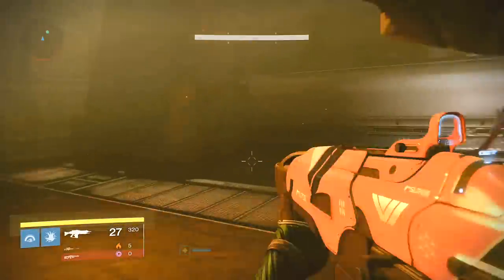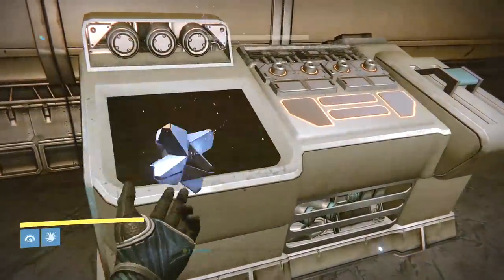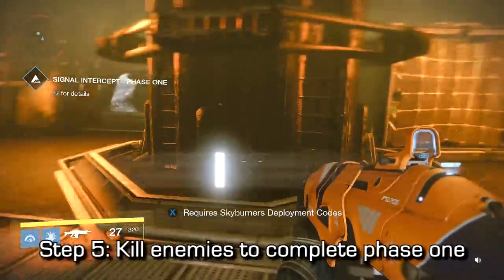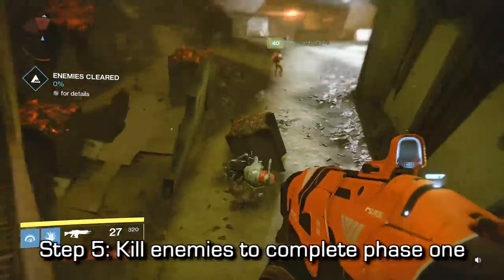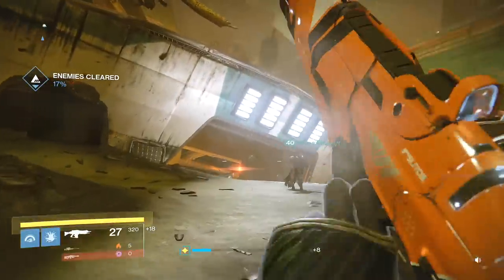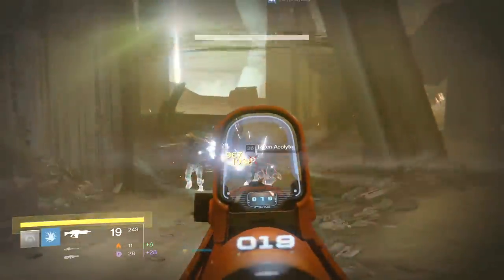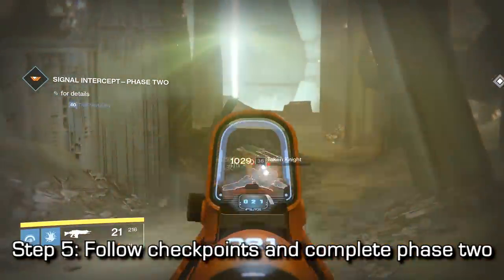Once you do that it'll start 3 phases and you'll need to complete all 3, which I've labeled as steps 5, 6, and 7. Phase 1: just outside of the ship, kill enemies to complete phase 1. All you need to do is intercept the signal by killing enemies to fill up the percentage bar on the left side of the screen. Phase 2 will have you run across the map into the Hall of Souls, into the red area behind the Court of Oryx where you can intercept the signal. You'll also have to kill the wizard there to complete phase 2.